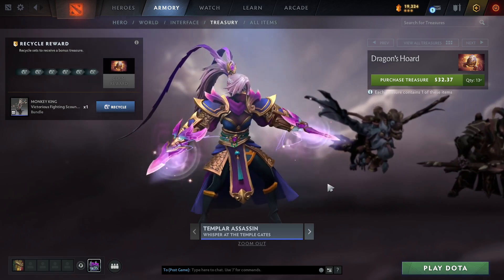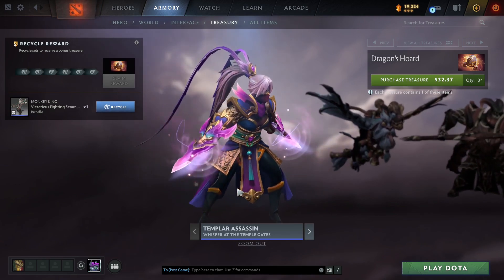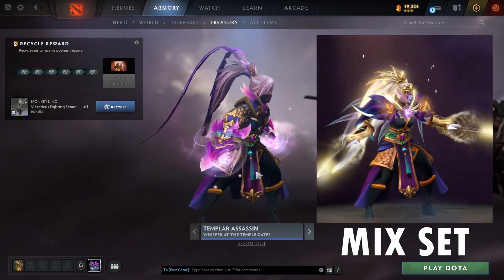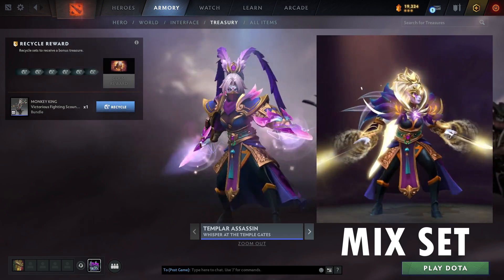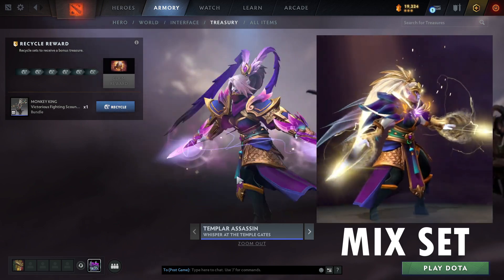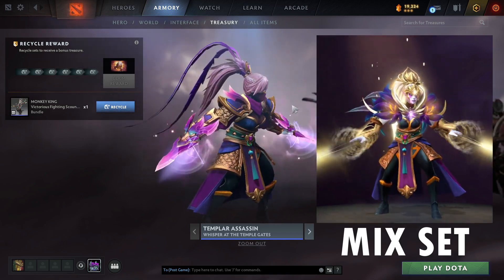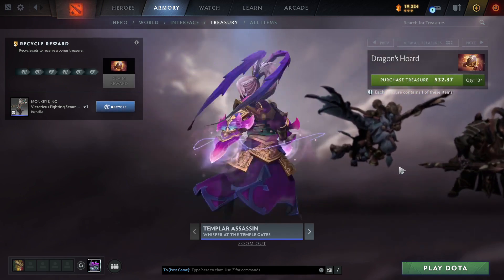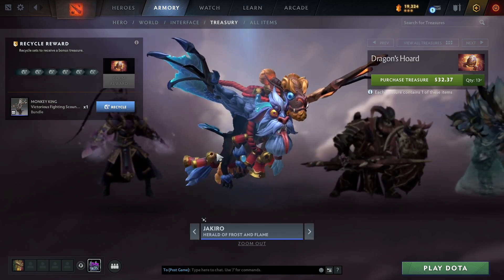So we have the Templar Assassin set, Whisper at the Temple Gates. I did see this one before — I think it was in the community vote on the forums. I thought it would look a lot better, but the reason it doesn't look so good is because there are no real effects. It's just plain. I like some parts of it, but it feels unfinished — well done, but there was clearly more to be done with this.